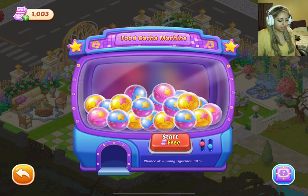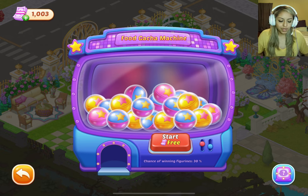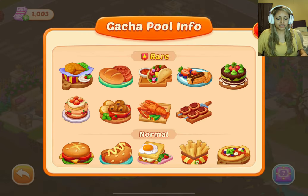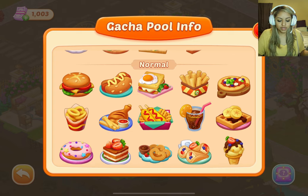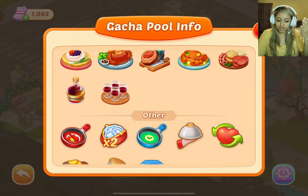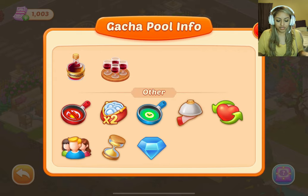So if you fail, obviously you don't get tickets — you don't get rewarded for failing. To start, we are going to see this is the Gotcha Pool info. These are the rare figurines you win, the normal figurines you win, and the other things that you win. You can't win coins from this machine but you can win diamonds — someone had asked me about that, so just to go over it real quick.